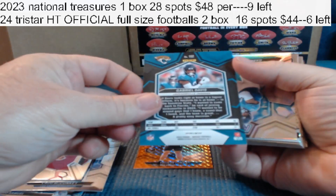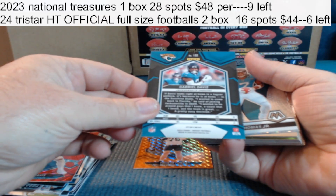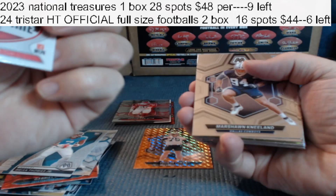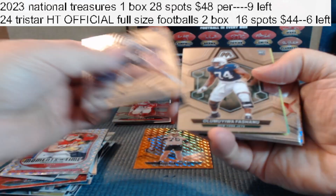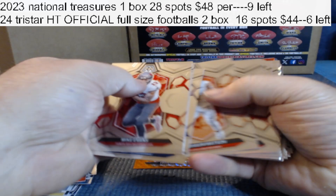We got a red Gabriel Davis, not numbered. We got a silver Gabriel Davis. Got a Brian Thomas Jr. rookie. Got a silver Travis Kelce, not numbered. Rookie, rookie, dummy card. Bunches of base.